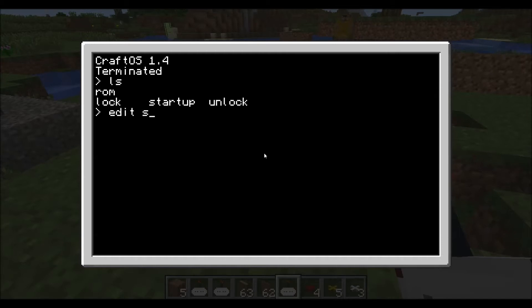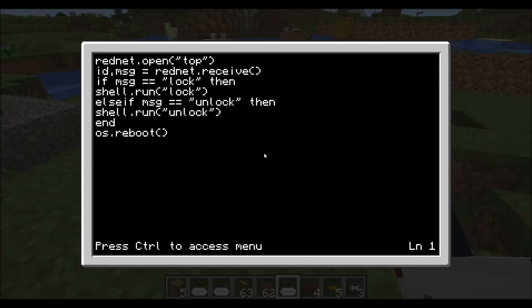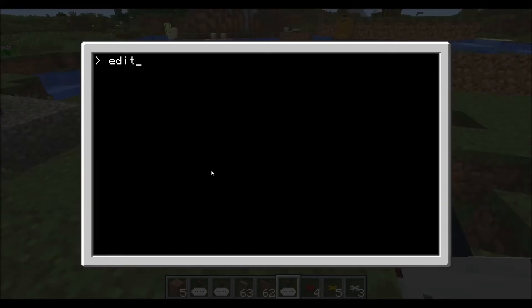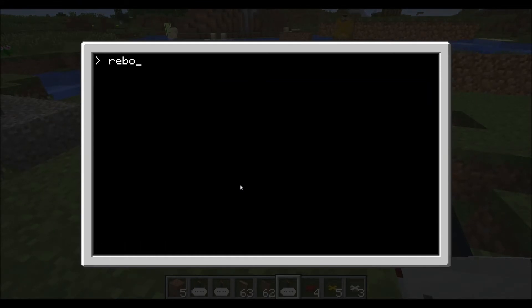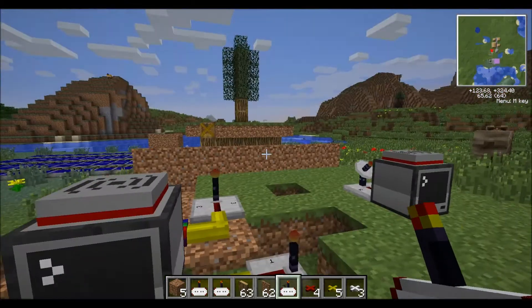Also pretty simple Lua code. We'll edit the startup first. You can see we just have the modem opening, and if it receives a lock or unlock message from the other computer, it'll run those programs. I'll just show you one code because they're identical — we have the tick and pulse, then how many blocks it moves, and then the commands. The lock code is identical so I really don't need to show you that.